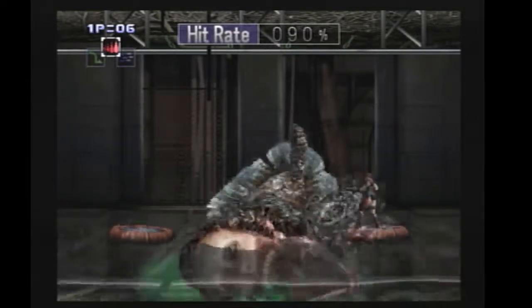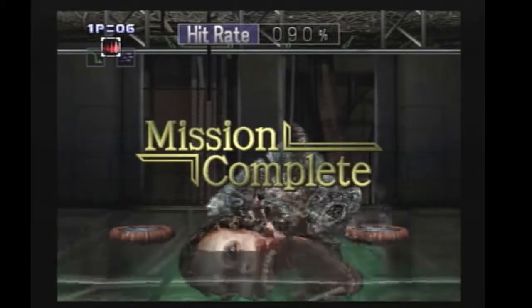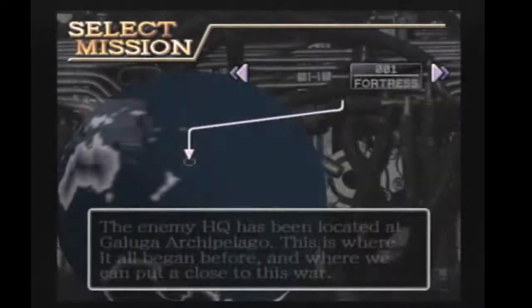That's stage four. For the stage selection, it lets you pick stage one through four, and then once you do stage one through four, you get to pick stage five. It doesn't allow you to pick stage five right away at the very beginning.